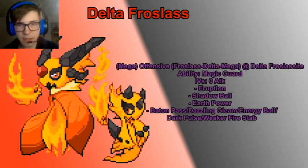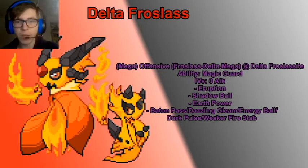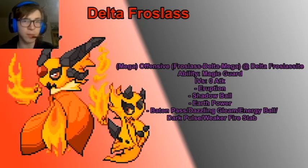The second set is the Mega set, or just an offensive regular set — you can run Scarf, Specs, or Life Orb, although I wouldn't recommend Life Orb because it chips yourself and the main move on this thing is Eruption. Magic Guard plus Eruption is kind of broken — base 120 speed outspeed a lot of things, and then you just click Eruption. You can switch in on hazards and not take any damage, status doesn't damage you, you just don't get chipped, and that's really nice for Eruption.